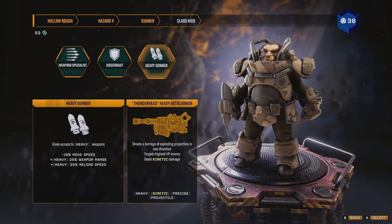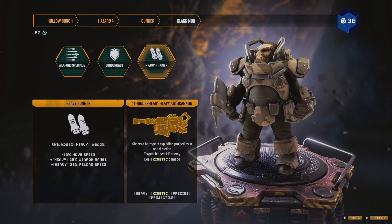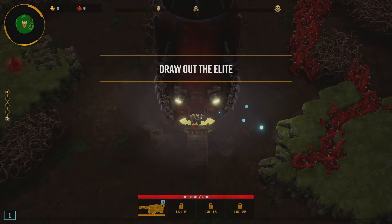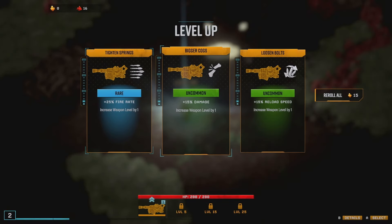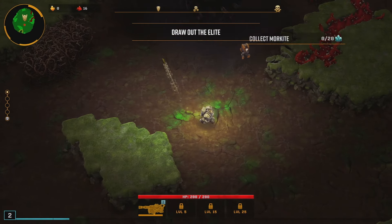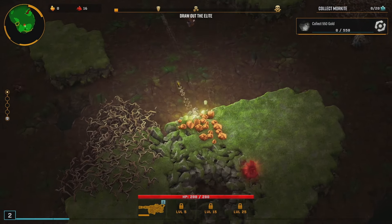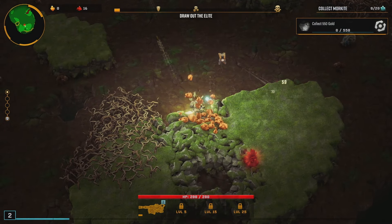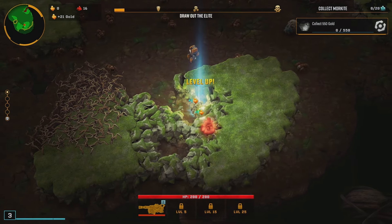Welcome back for some more Deep Rock Galactic Survivor. We're going to do a Cryo Cannon run. I wasn't sure what class I wanted to do it on, but I've decided to do it on Heavy Gunner, because I don't want to necessarily run the Crisper — they kind of match in length for their beam. However, I'm going to take one more beam weapon to unlock beam range, because that would be fun.